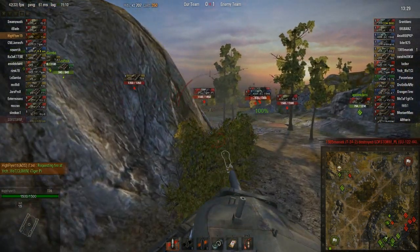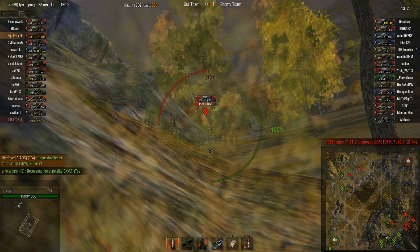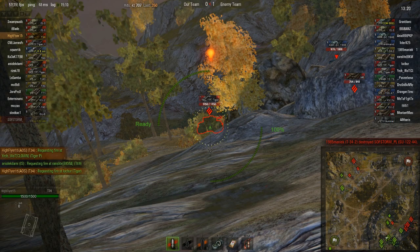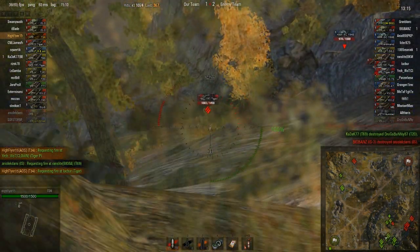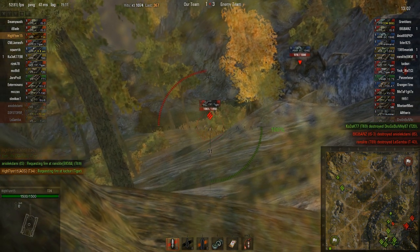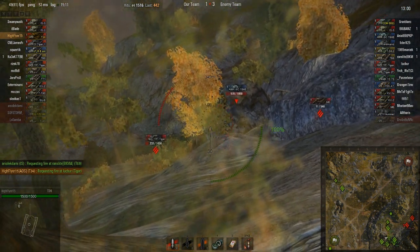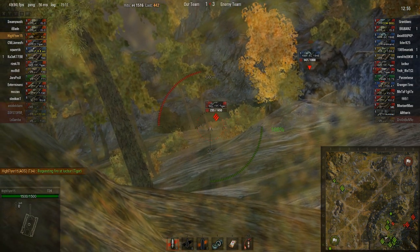An IS-3 comes into my crosshair, but because of my third-person view I could only see him through the first-person. I zoom in here. If the Tiger had moved just a little bit more he couldn't have hit him, but he stays put. I don't know what he was aiming for, but I get a good shot in — 367, not that great actually, but my average is way lower. I did 442, and I hit him straight in the cupola — that was a great shot, pretty lucky too.